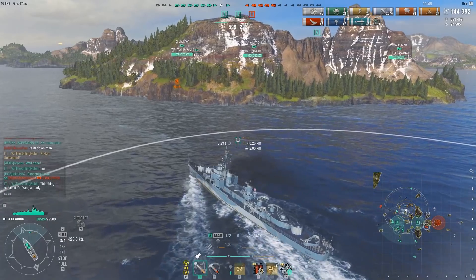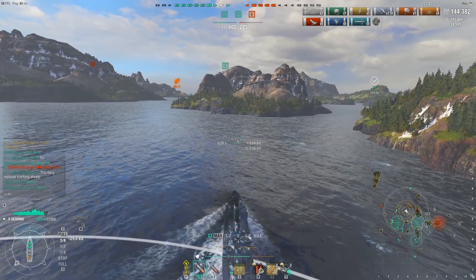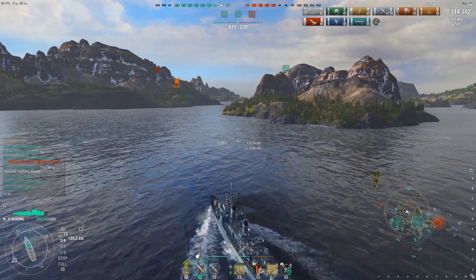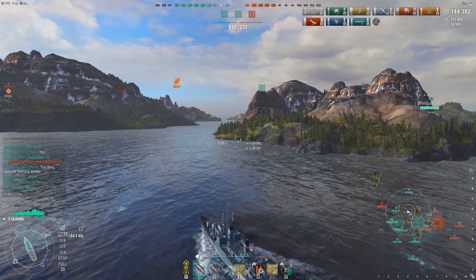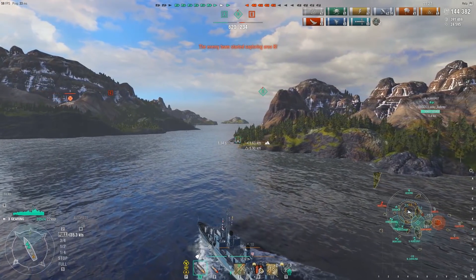The enemy team has a decent amount of points, so this looks like a game where Robin's team could eradicate the enemy entirely — still plenty more damage to be done. The enemy team is now going to focus their forces onto the B cap; that's really the only chance they have. They've got to get on it, capture it, and start killing ships. Robin is going to about-face and head back toward the B cap.